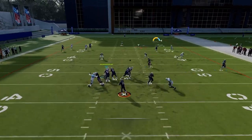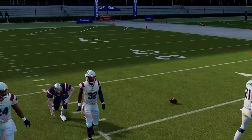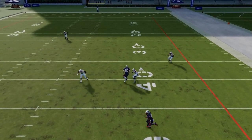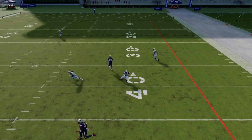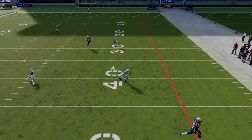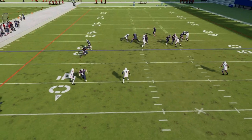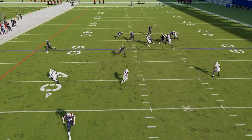As soon as the outside receiver comes underneath, he's going to drop that off, so we could possibly hit that guy in the seam down the middle because it canceled our matching rules based on what the outside receiver did. As soon as he comes underneath, 21 says: I'm no longer matching 87 vertical — the outside corner can take him — and I'm now going to play my curl flat, covering the curl area and coming down to the flat for the running back. When this happens, it also converts our hook curl into just a normal yellow zone over the middle — he's no longer going to match the running back going out to the flat.